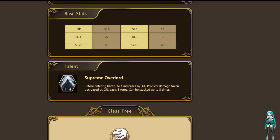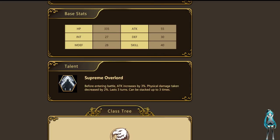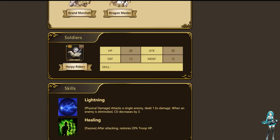So if you get all 4 stacks of that, that's going to give you 40% attack and 20% damage reduction — pretty strong overall, especially since most people are going to be playing him as a Hawk Knight, so he's going to be out in dangerous situations. Let's get into it. I'm going to go over the Hawk Knight through Dragon Master build. I'll show you the general build, and then Highlander actually has some decent stuff too, but we'll start with Hawk Knight.